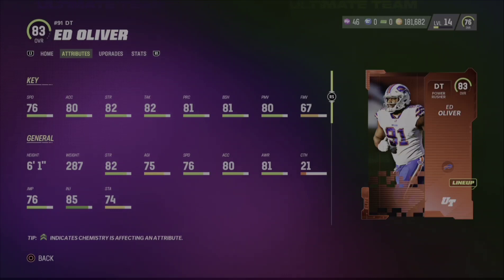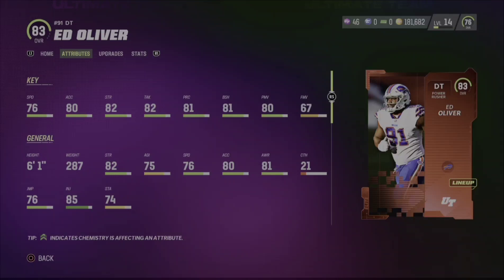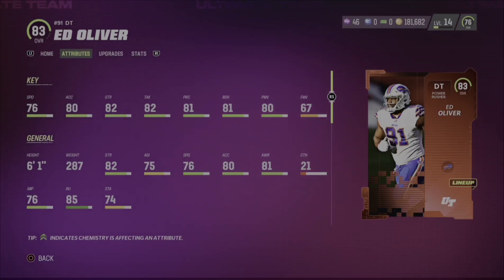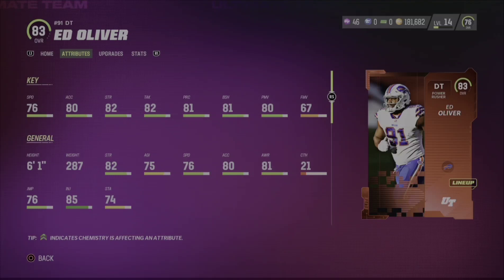76 speed, 80 acceleration, 82 strength, 82 tackle, 81 block shed, and 80 power move. I will say right now that if you've seen my reviews in the past, I've mentioned numerous times that defensive tackle and corner are probably the two hardest things to review at a fast pace. Because if your opponent does not throw to that specific corner side, it's going to take that much longer. Same thing with D-tackle. When it comes to D-tackles, I'm going to be showing you guys how he does with pass rushing and how he does with run stopping.